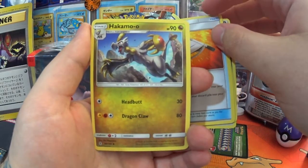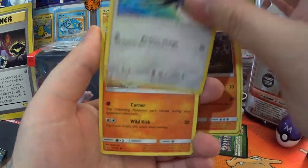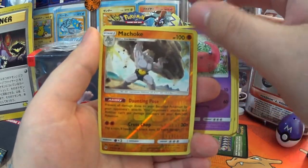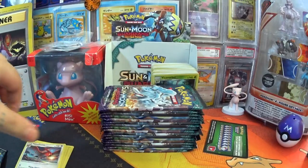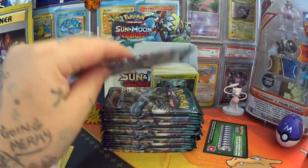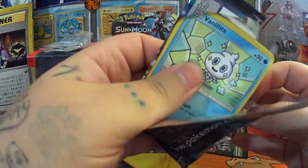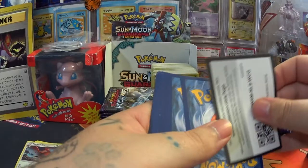First pack: Rescue Stretcher, Hakamo-o, Nosepass, Taillow, Rockruff, Comfey, Snowpoke, Machoke, and a Talonflame regular rare. Starting out of the gates with a bit of a nothing one that time. It's alright — we'll make it up. I'll get some good ones, I have no doubt of that.